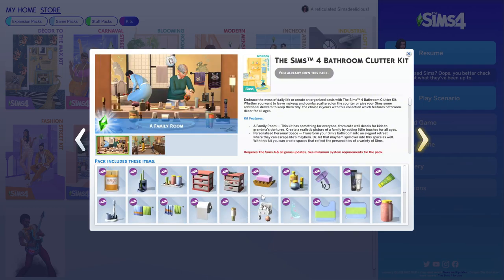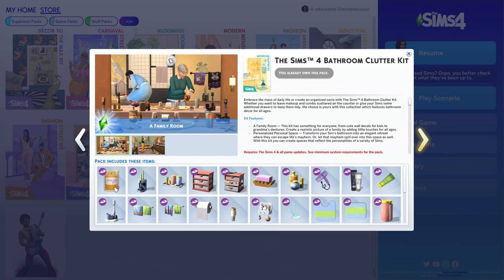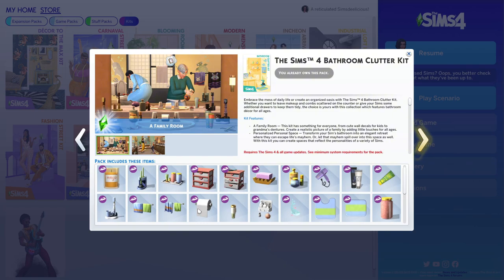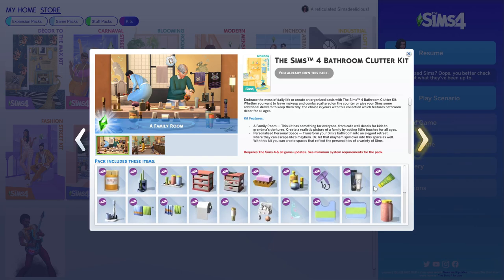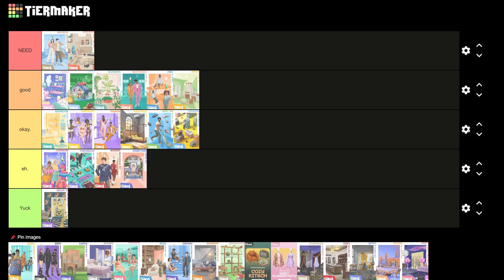Next is the Bathroom Kit, and I love it because it makes me want to decorate my bathrooms more. Usually they're way more simple without it. I use this candle so much and I feel like I need it. The kit also offers a simpler toilet paper holder, which is nice. However, the quality of some items is not great — the hair bows are flat, the blow dryer extension is flat, and text on many items is blurry. I'd rate it okay, but I really need that candle.